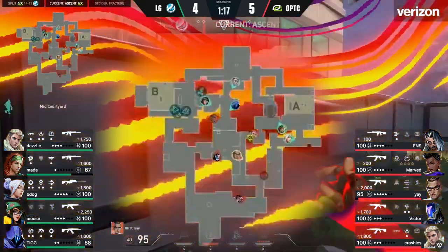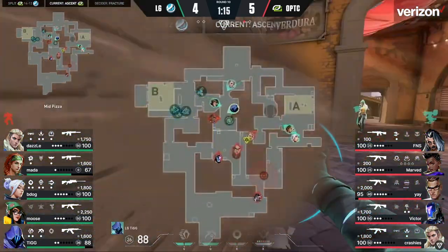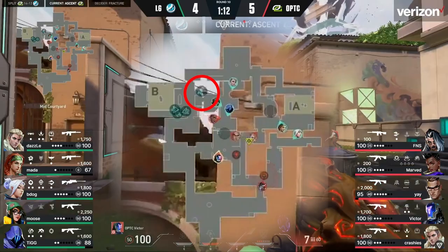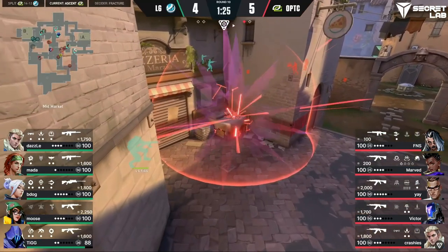As Optic takes control of mid, focus on the three players from LG's side who are all favored in toward the market area. You might wonder why they're completely neglecting B main — the reason is they have a Killjoy turret set up in case any Optic players scale up toward that part of the map. So at any moment the Killjoy turret goes off, they know Optic is in B main. That doesn't happen at any point during this round, so they know they're safe.